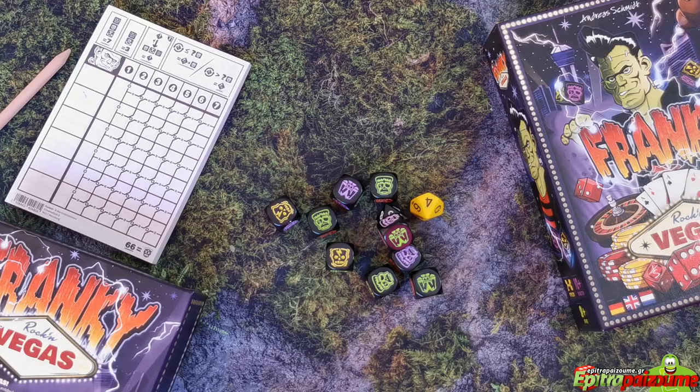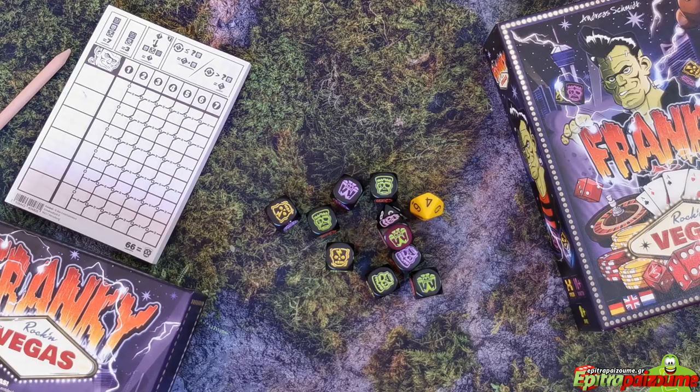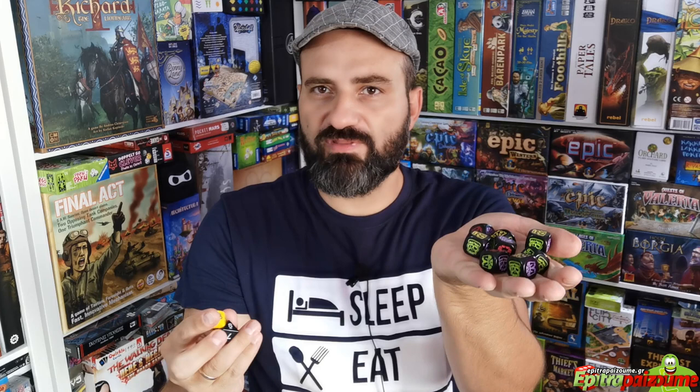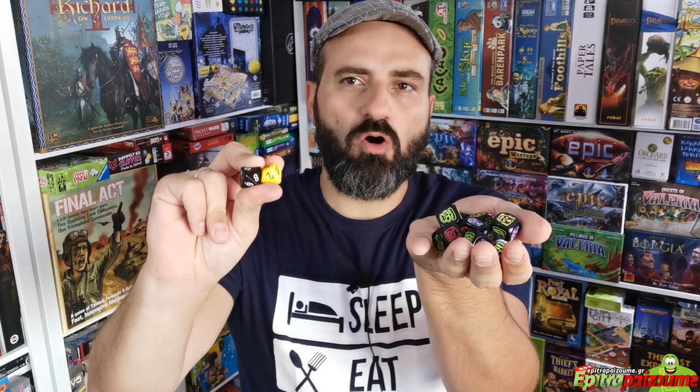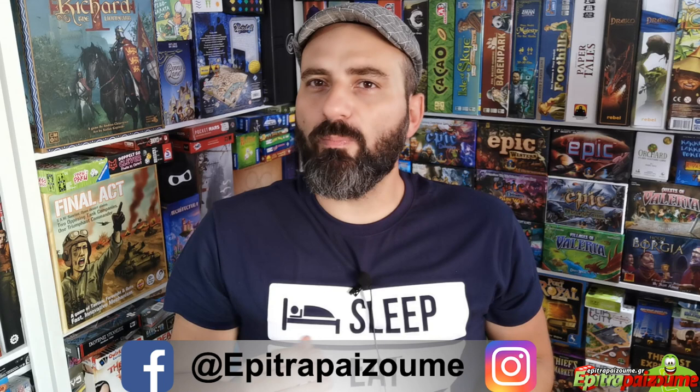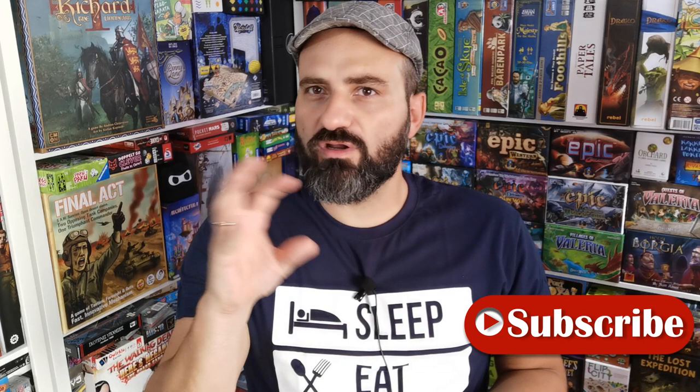So there you have it — this is Frankie Rocking Vegas. It is a simple and fast roll and write game. What I like is that you're not only combining results from the Frankie dice, where different combinations award different victory points, but you also keep an eye on the two special dice. The core mechanism is locking at least one die per roll and continuing to roll the rest until all dice are locked. The way the high voltage and black dice work in parallel opens up a lot of opportunities and gives something different for fans of this genre. If you're into roll and write games, give it a try — it has more scoring opportunities exactly due to the additional dice, and not every die in this game is the same.